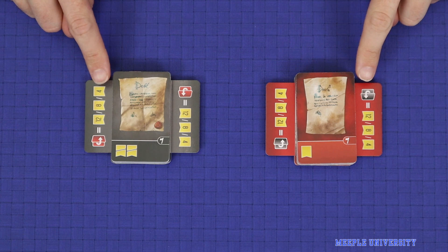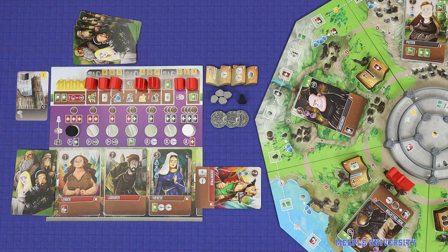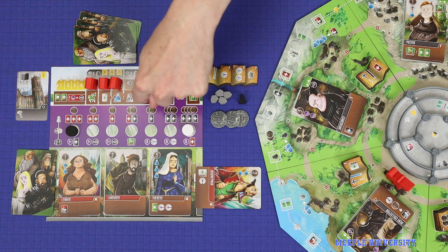These two stacks will serve as the timing mechanic for the game, triggering the end. You're now ready to play. Viscounts of the West Kingdom is a game with a lot of moving parts. However, there are ultimately only four main actions that players will be taking on each turn. The key to playing the game is understanding how to go through the full sequence of a turn, represented in this line, to get to those four main actions.